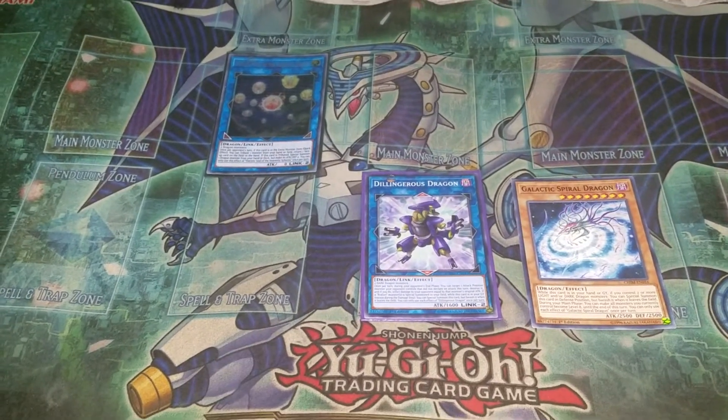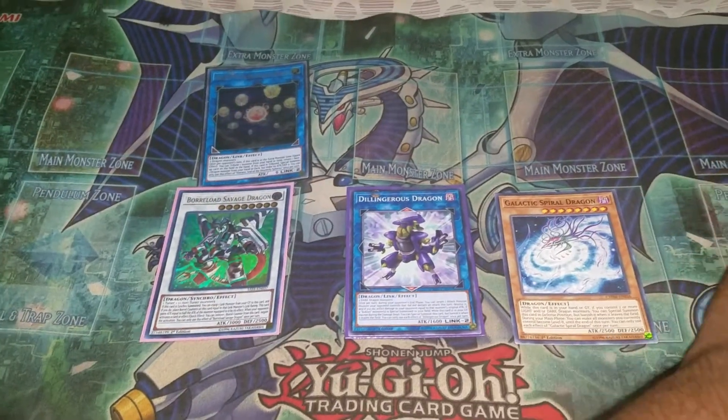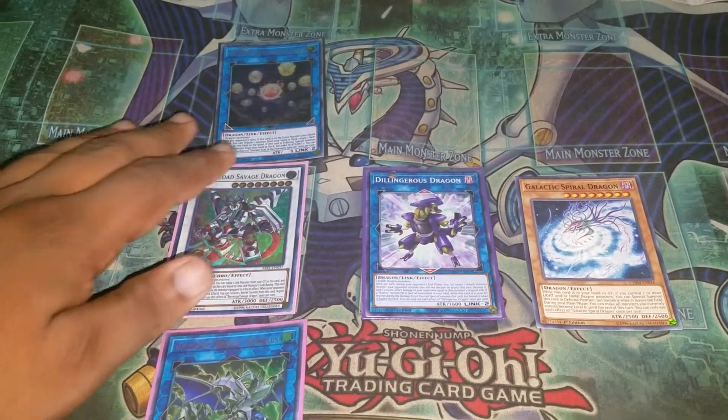We can Synchron summon now. Let's summon our Borrow. Borrow will equip our Runnels, so that's two counters on Borrow.